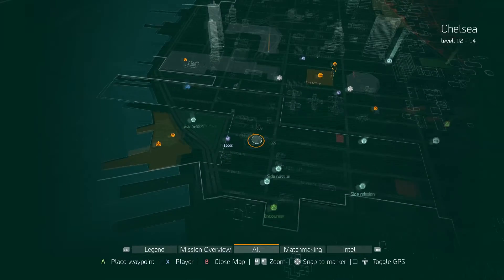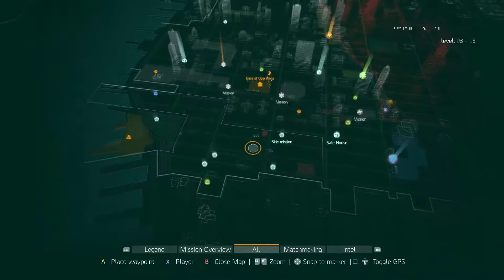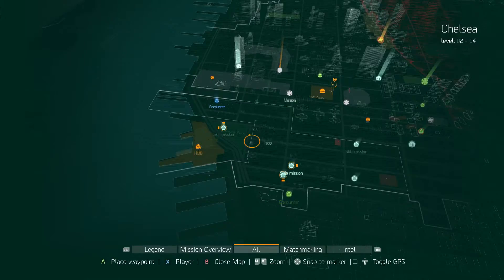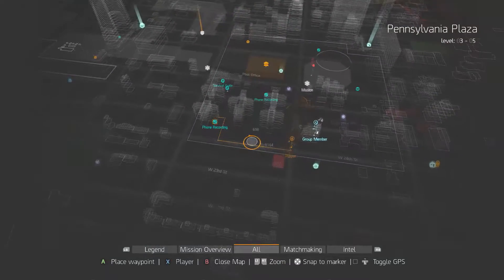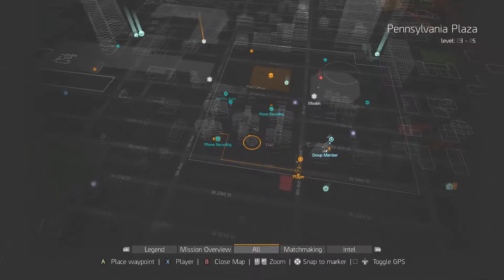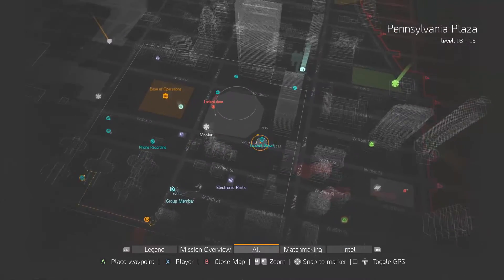There are 16 zones, so go through all 16 zones and complete all the side missions. After all that, you should be able to see all the collectibles in the area. Now that we've completed all the side missions and encounters in this area, click the Box button — or the Back button if you're on PlayStation — and as you can see in Pennsylvania Plaza, all the recordings, survival guides, and collectibles have popped up.